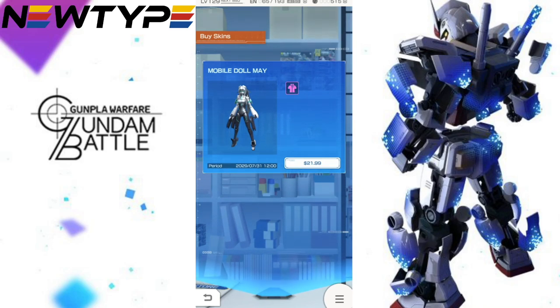Hey, what's going on guys, Kurosama here. Today we take a look at the Mobile Doll May — man, there's a lot to talk about. It is a $22 skin for your mobile suit that comes with three EX skills that basically replace your previous EX skills. Personally, I'm kind of whatever about it — it is a little bit too much, and maybe even 'a little' is an understatement.